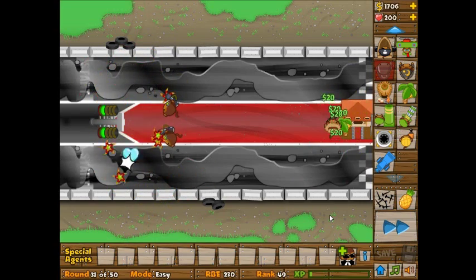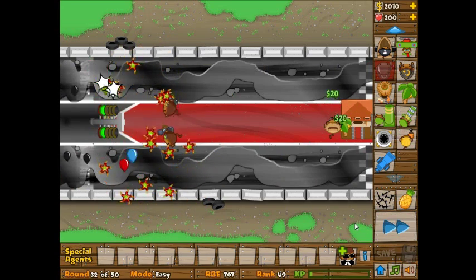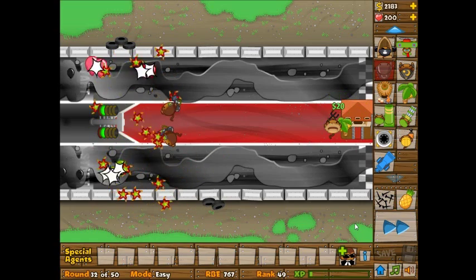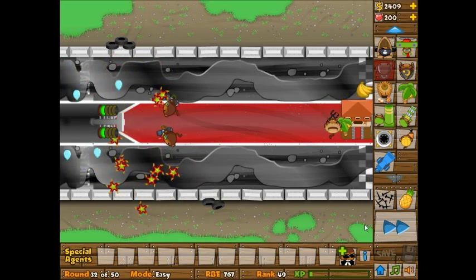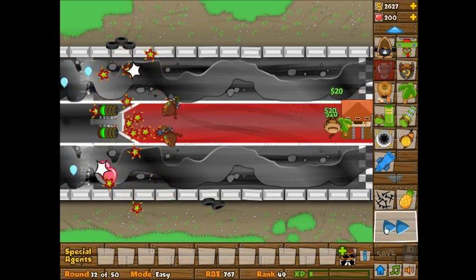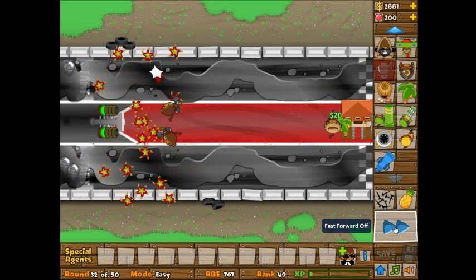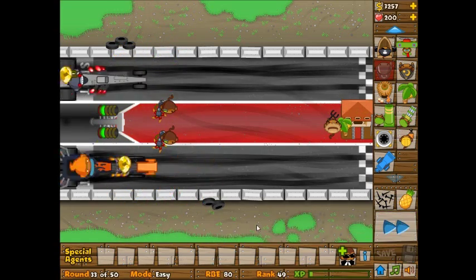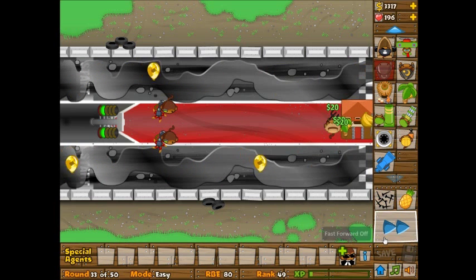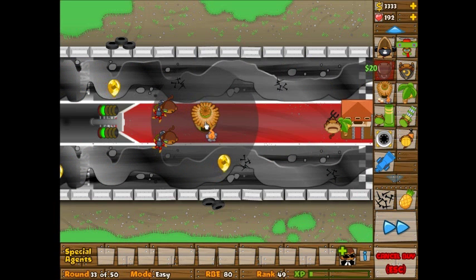I think I'm going to go with a super monkey. I still don't know what I'm going to do, which is strange, because the whole point of this is to give you walkthroughs — like, if you want to beat this level but don't know how, just do what I did. I also forgot I still need some camo detection.